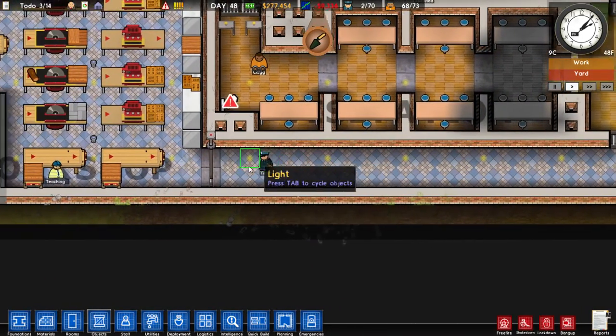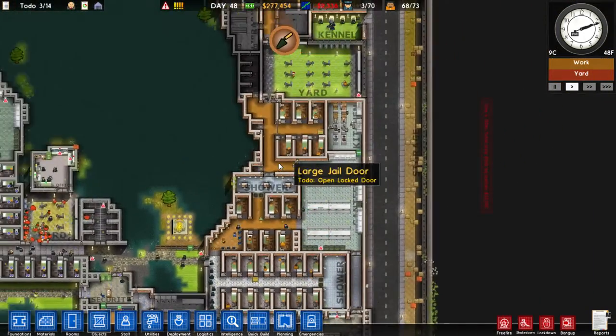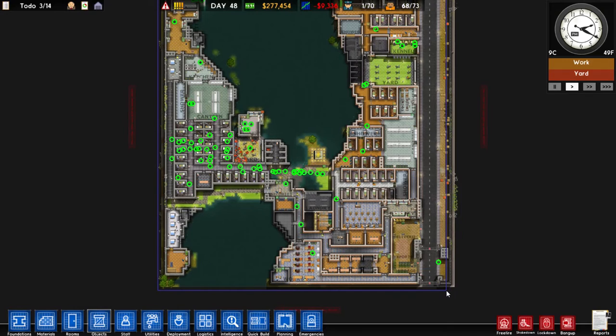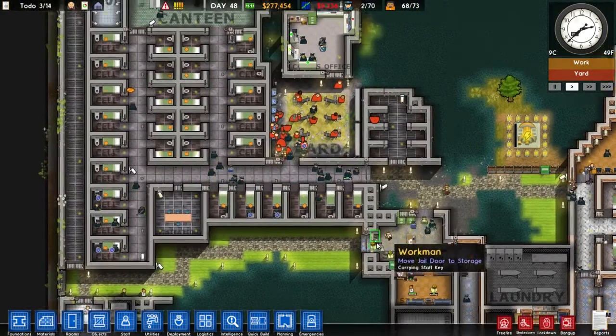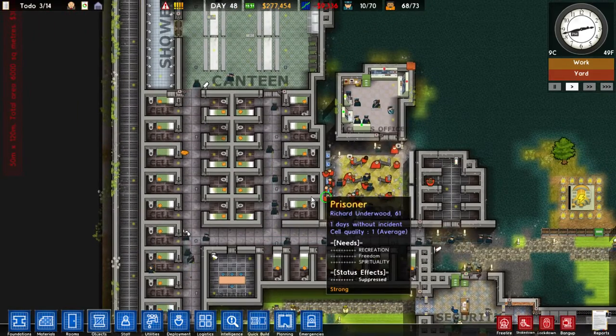Even this guy who is tired is slowly making his way over there. Now this has left the rest of the prison empty — you can see all our guards have moved from the bottom section of the prison to go search that cell block. So you have to be a little bit careful with this, because if you prioritise too large an area it will result in a large section of your prison being unattended for a while. But it does complete the search a hell of a lot quicker than usual.